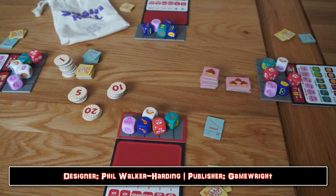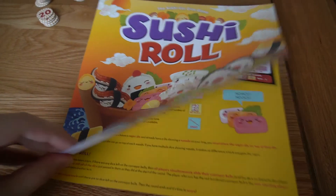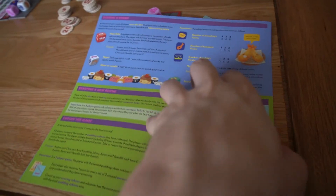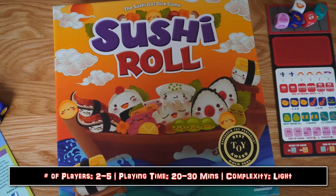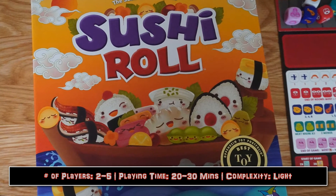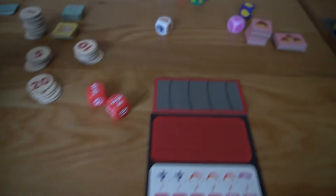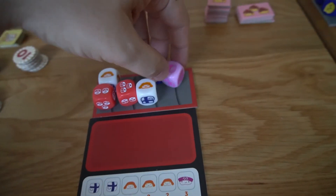Then along came the dice-rolling craze, which Sushi Roll rides in on horseback — and Gamewright had to have some of that. Part of me felt like just copy-pasting the overview of Sushi Go and replacing all mentions of cards with dice, but that wouldn't be cricket. All the types of sushi, appetizers, and sides are ported from the base game of Sushi Go, this time found on the faces of pretty little dice. It's an attractive-looking game, and with Christmas looming, I took the plunge and bought it as a gift.